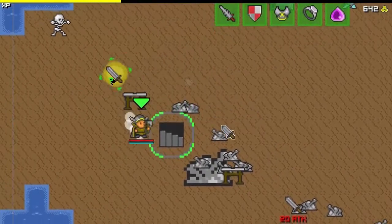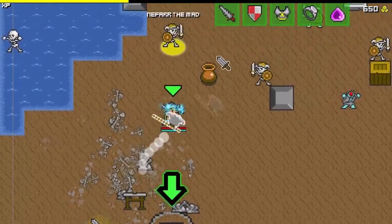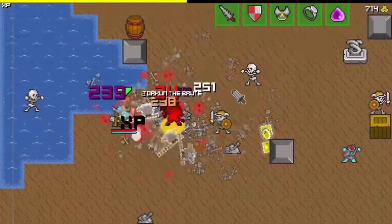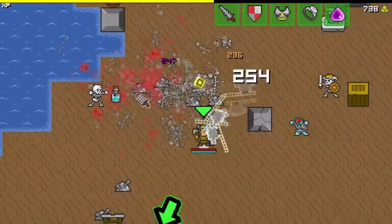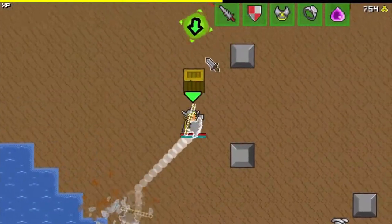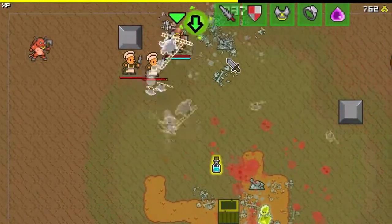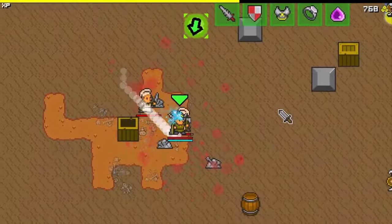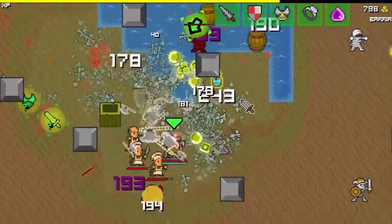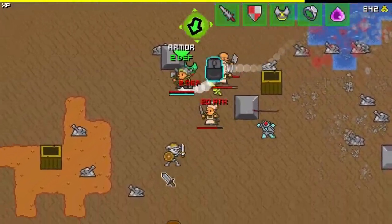Certain enemies are easier to attack with different characters. After a certain amount of time, this arrow will guide you to the level boss — there's a stair boss and then a for-real arena boss that you have to fight each time. Certain enemies are easier than others to attack with different characters — that guy would've been very easy to attack with a long range character, but not so much with this one. You just gotta wait for gaps in their patterns, generally.